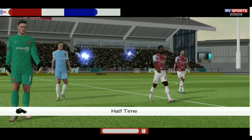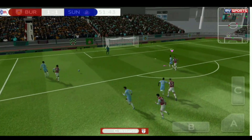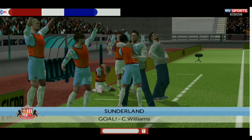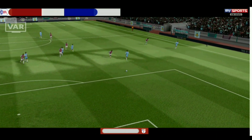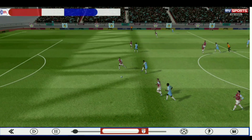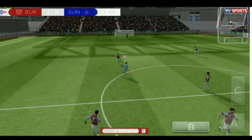Half time, still level. Back for the second half — I get the ball, give it to my teammate, he plays it back to us, I take a shot but the keeper saves it. I collect the ball again, don't give up — and we score! Easy goal there, we didn't give up after the keeper saved it. Then we're suddenly in the lead! The keeper saved, I collected again and put it straight into the back of the net. Two goals so far in this game.